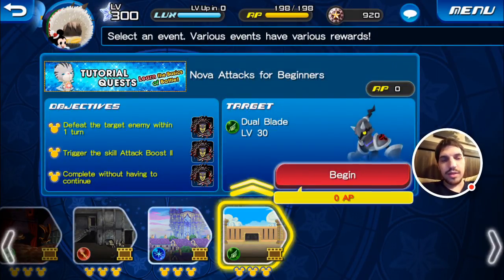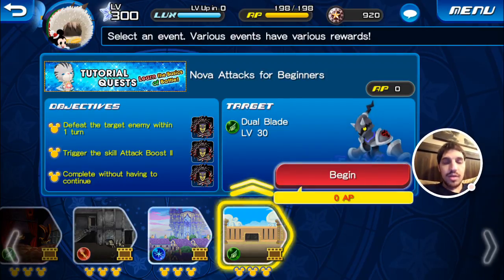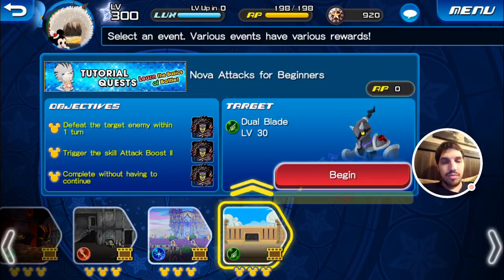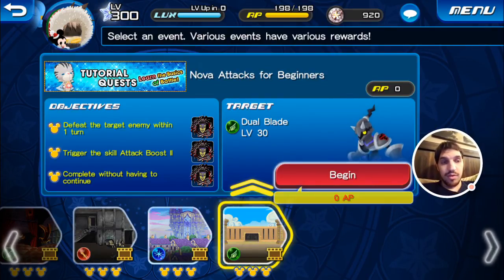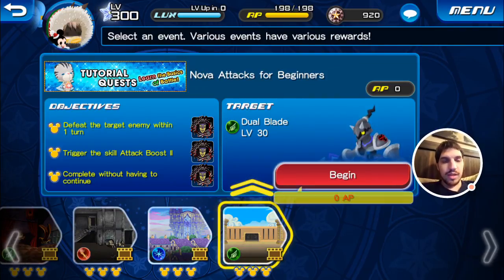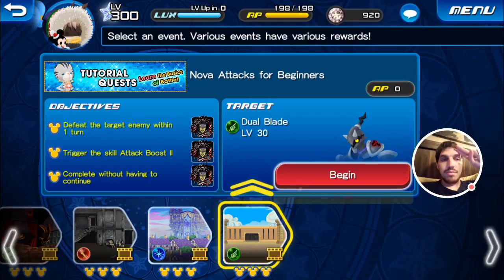And that wraps up the tutorial quests. They didn't even make a notice about this, so it was kind of surprising. Yeah, you get a bunch of free stuff. So even if you're a veteran, you could use those SIDS and those mirrors. Alright guys, I have other videos to film — lots of stuff to do with the new update. Peace out for now.